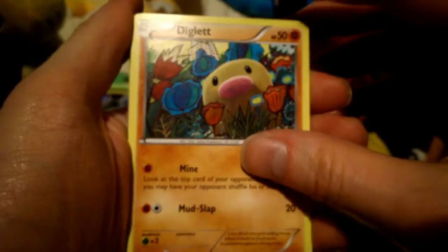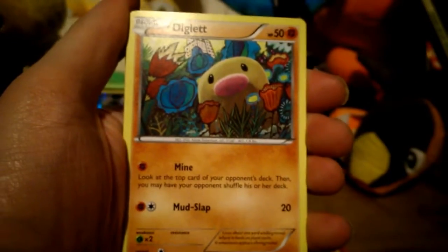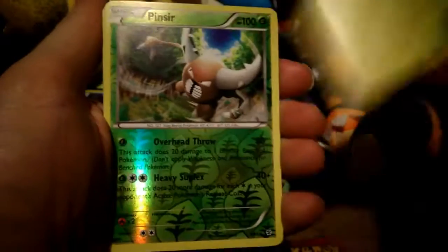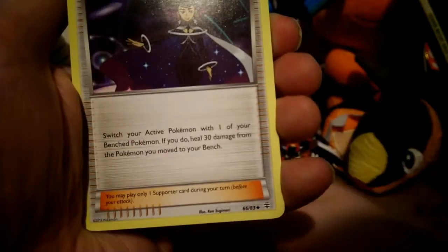We start with a Grass energy, a Diglett, a Paras, a Pikachu, a Pinsir, and an Espeon. That is actually a rare reverse Pinsir as well.